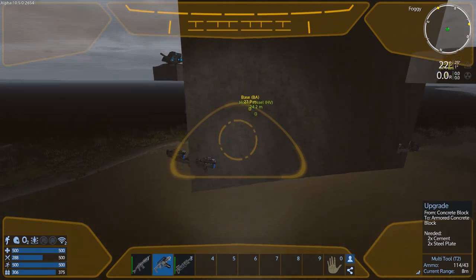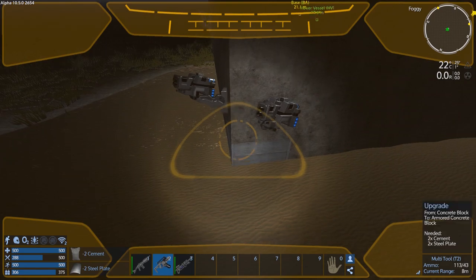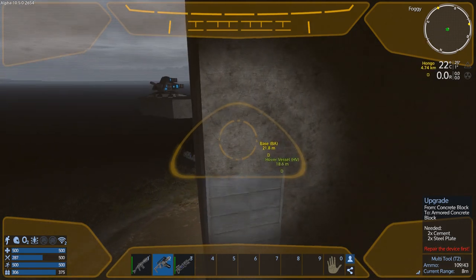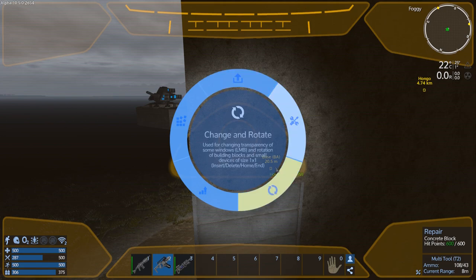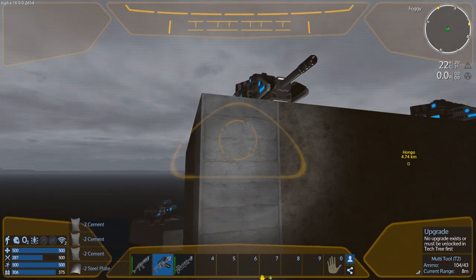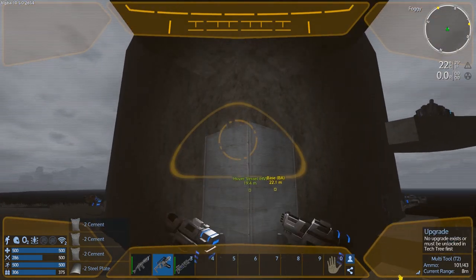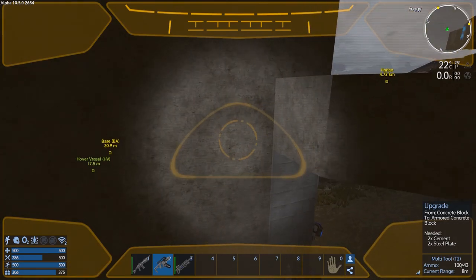I guess I should have — so do I have to do like the backbone then? Let's go like this first. Repair the device. Get the four corners all armored up — it's not going to help if I can't get into it though, right?